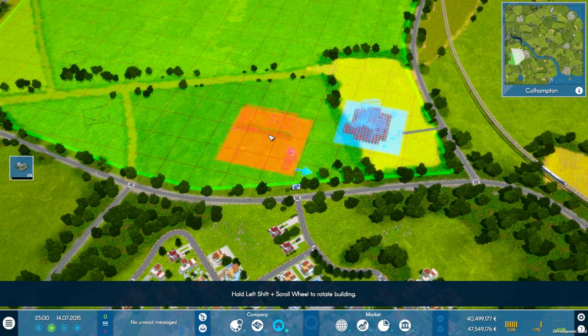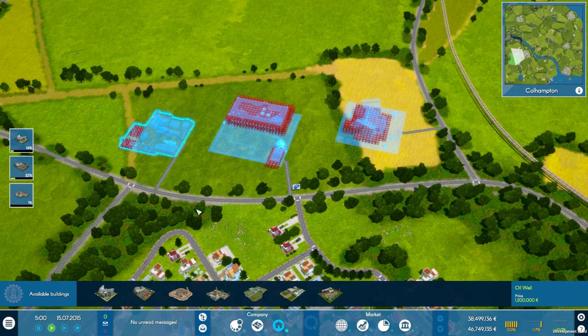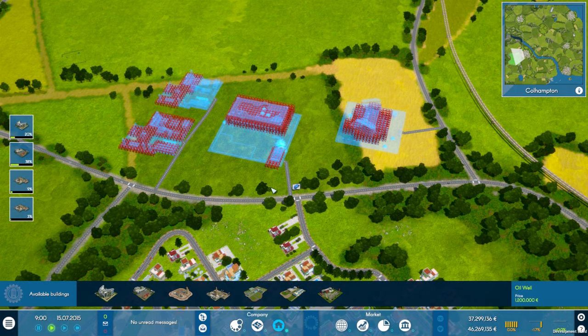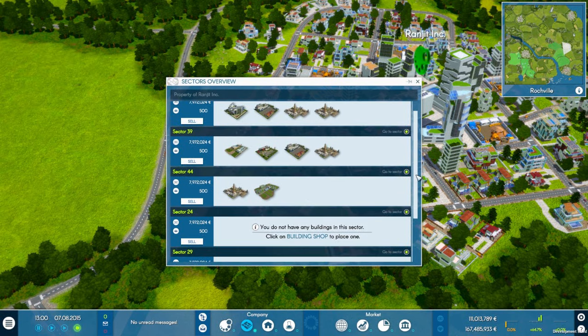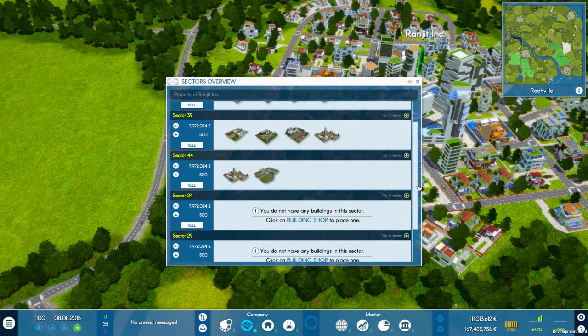So you did it — you purchased your first sector. I feel that this is just the beginning of something really big. For the start this should be enough to get the ball rolling. By the way, this sector overview is a really handy tool if you want to check out your investments. You can exit it via the control bar at the bottom of the screen.